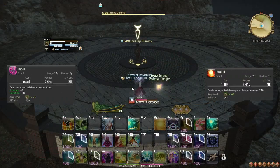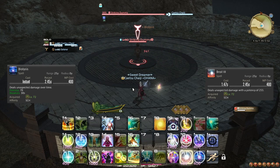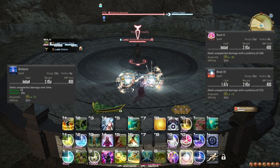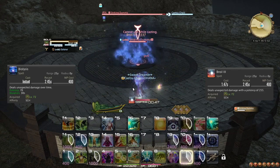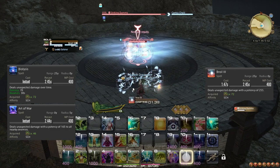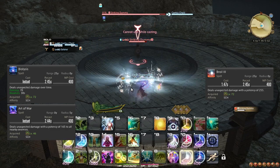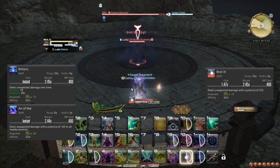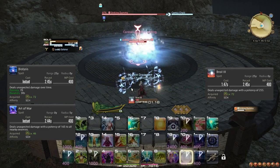At level 72, Broil 2 and Bio 2 are upgraded to Broil 3 and Biolysis respectively, and Ruin 2 gains yet another potency boost. The notable change this causes is that Biolysis is better than Art of War on up to 4 targets, so in a dungeon context, while the tank is pulling, you should apply Biolysis to as many enemies as you can while they're being collected, and then use Art of War. For single target, these upgrades change nothing.